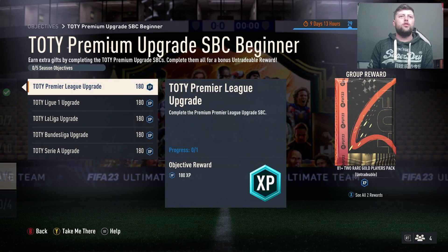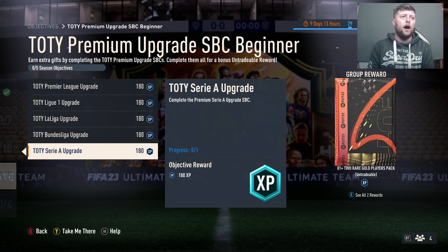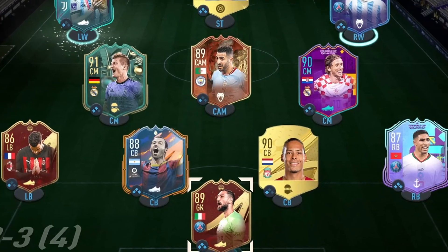Starting with the beginner, the 81 double is at the start. We've got to complete a Premier League or a premium Premier League SBC which gets you one, then we've got a Ligue 1, a La Liga, a Bundesliga, and a Serie A.